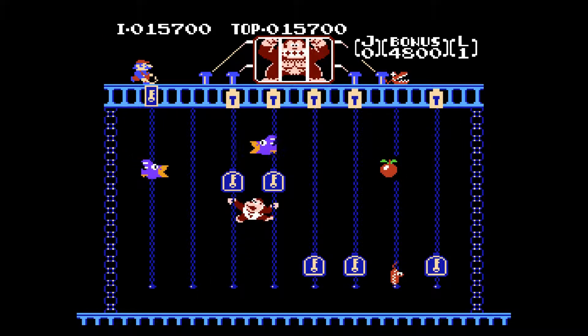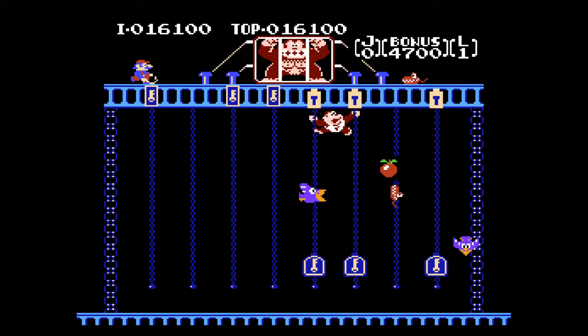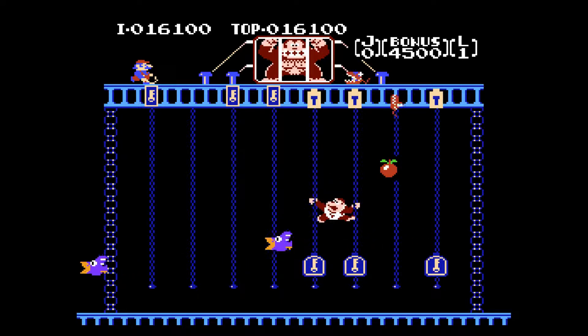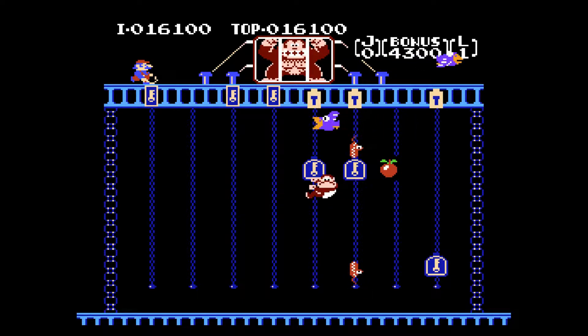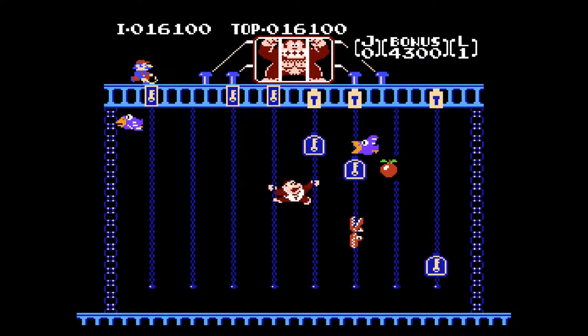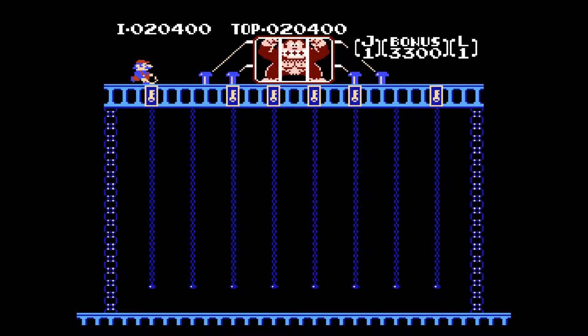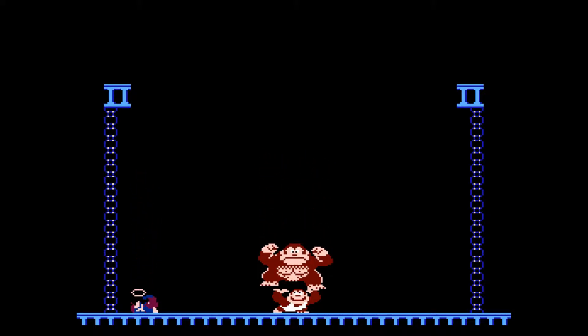The plot is quite simple and continues the story from where the first game ends. After Mario rescued his girlfriend, he takes revenge on Donkey Kong and imprisons him. Donkey Kong Jr. becomes aware of the situation and tries to rescue his father. He travels through the jungle and the city directly to Mario's hideout and faces him in a final showdown. The whole room crumbles, Junior catches his father, while Mario falls on the floor and stays unconscious.